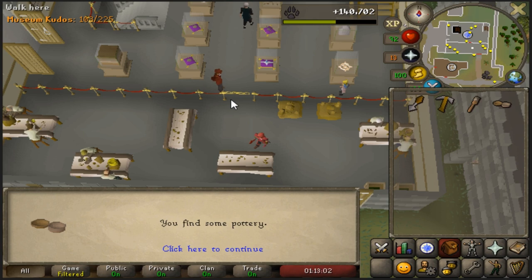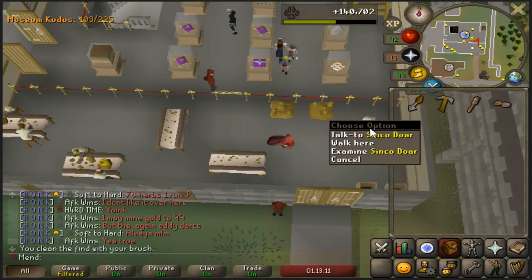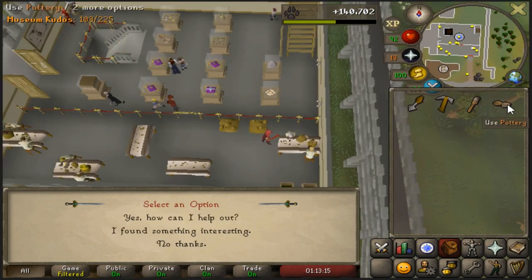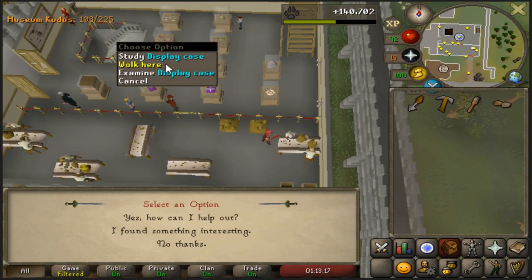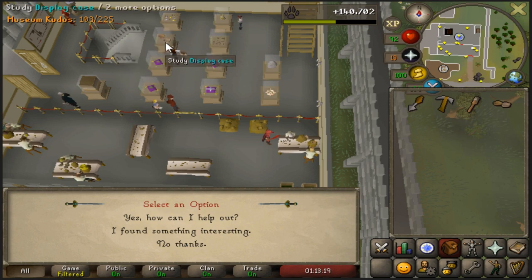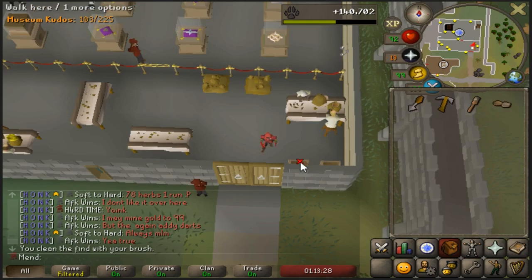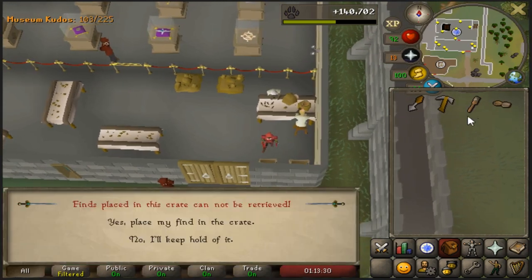It's good just to max out your kudos — you can get XP lamps and whatnot. All you have to do is come over here, talk to the guy, and just press 'I found something interesting.' I've already done this and put it into the display case, but as you can see it's over there. He'll tell you which display case to go to and you put it in. Once you've already found it and get it again, you can use it in the storage and you'll get a random item from it.